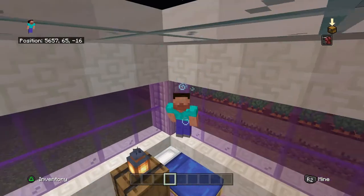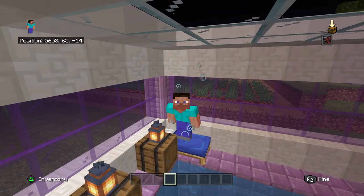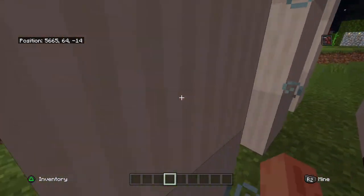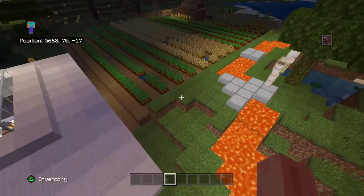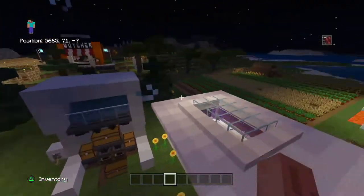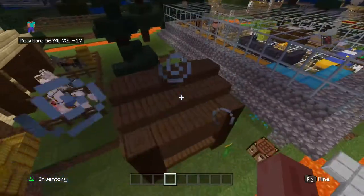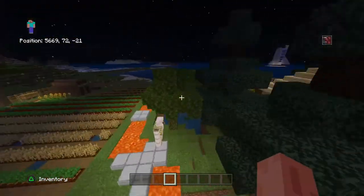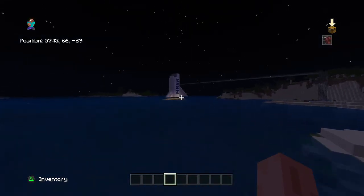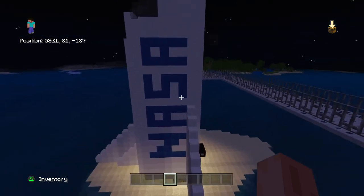Hi guys, welcome back to another video. I'm really excited to show you what I built in this episode because I built a bakery and a butchers. I tried to work really hard on these and I built a space shuttle - it took me like five or six hours. And in the butchers I actually have a butcher villager in it. Comment down below if you want me to show you or help you with any of these builds, because I tried to put the design in perfectly. I have a NASA logo as you can see.